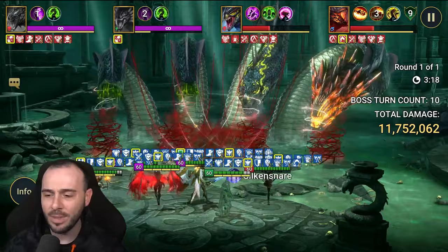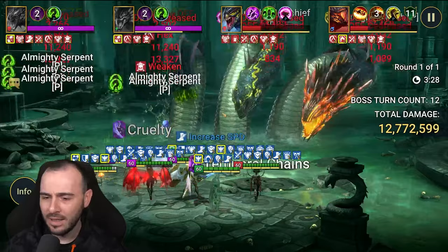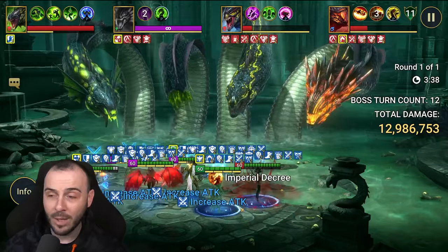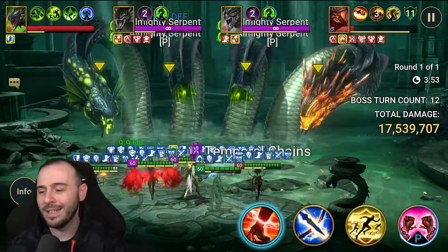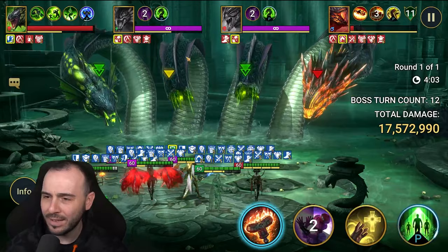You should be seeing even higher numbers than that. We have another decapitated head that can benefit from having these debuffs on. We're still going to provoke with Molly just to annoy the Head of Mischief a bit. Let's take the Head of Mischief down, drop a bit of Termitor. We got the hits in — 800k, 800k, so 1.6 million damage from a couple of hits. That is some very, very nasty damage. Boss turn count 12, 17 million damage. We started ramping up the numbers.